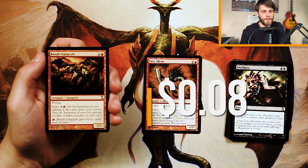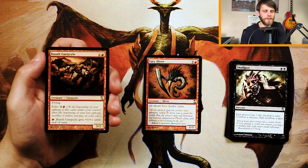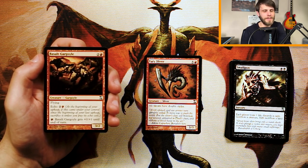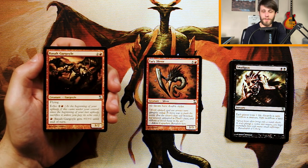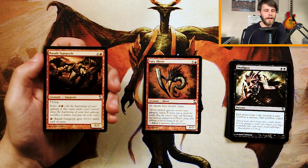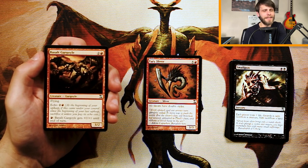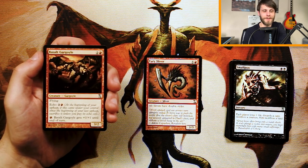Basalt Gargoyle is a 3/2 for two and a red with flying, and it features the echo mechanic for two and a red — at the beginning of your upkeep, if this came under your control since the beginning of your last upkeep, sacrifice it unless you pay the echo cost. So essentially you have to pay for this twice. Echo was a really mana-constricting mechanic. It does have a kind of backwards fire breathing — pay one red, it gets +0/+1 until end of turn. The upside is it's a three-mana 3/2 flyer: evasive and a real threat. But that echo means you need to not have a good follow-up play to want to pay it. I'm honestly still in for Fury Sliver — that's the pick so far.